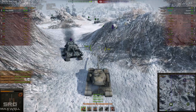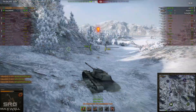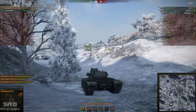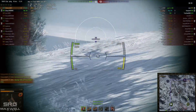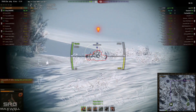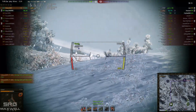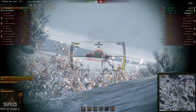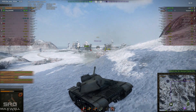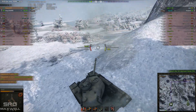He got spotted out there and the enemy Object 261 decided to have a shot and missed luckily. So he's going to drop back in an effort to defend the base. He's been spotted out so somebody's here — there's the T30. Going to see if he can get a little bit of damage on him and try and keep himself hulled down. The T30 just about misses. I think the T30 thinks he's in a hulled down position but he's not quite. The Object 261 is able to finish him off — a good hit from him.